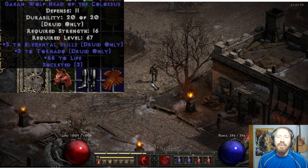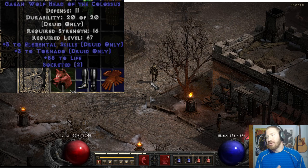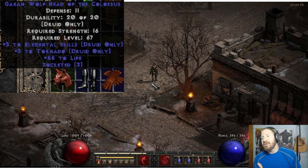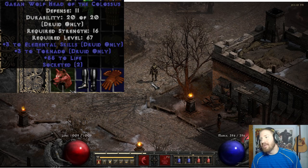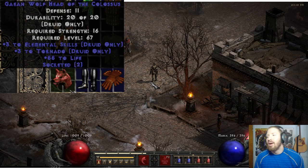Druid Helms - so you've got to keep your eyes out for Druid Helms. This is pretty much all applicable to when you're farming Hell anywhere. This is a level 67 required helm. Check this out: three to Elemental Skills, three to Tornado, 55 to Life - and this guy used the Larzak quest and got two sockets. So you could put two Um Runes in this, or better yet 15 all-res jewels with other mods. An Um would be cheaper. You could put a Cham in it for 'cannot be frozen' and get rid of that Ravenfrost and replace it with a Stone of Jordan or a BK Ring.